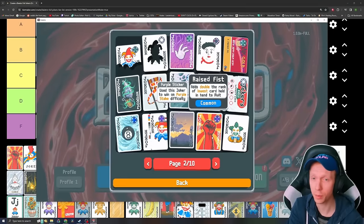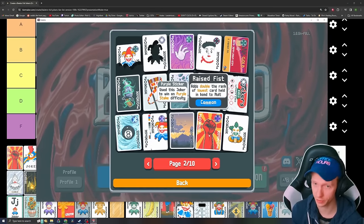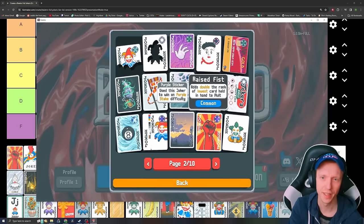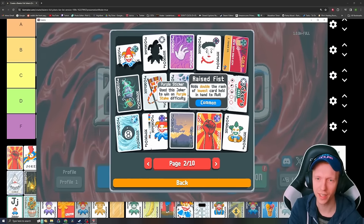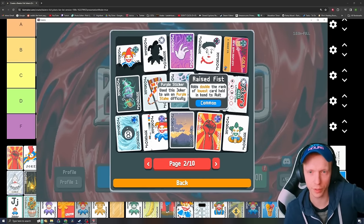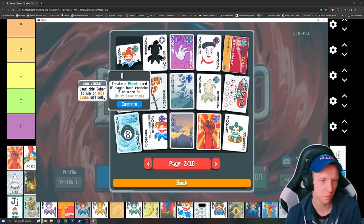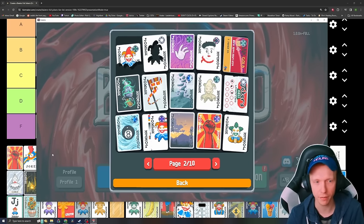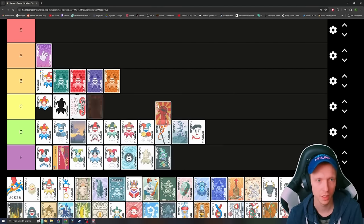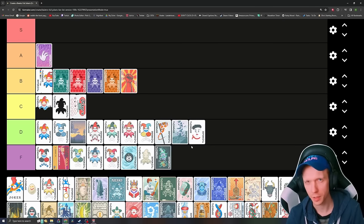Raised Fist — adds double the rank of the lowest card held in hand to the multiplier. Be careful with stone cards, because they'll actually ruin Raised Fist if that's your lowest card. It's okay — another one that will kind of carry early on, kind of like Misprint, for an ante or two. After that you're just going to want to let it go. I don't mind running into it compared to a lot of these other Jokers. I think it belongs in a solid B, but a little bit lower.